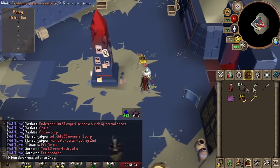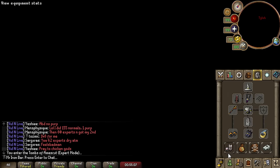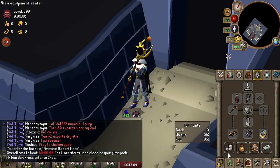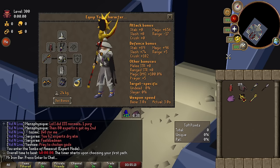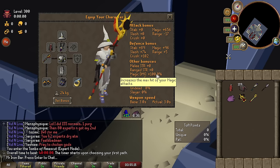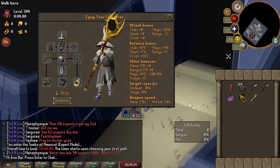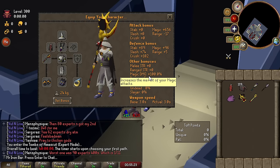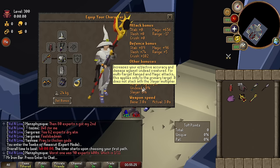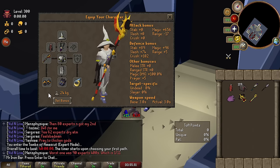Let's go to TOA to show the 4x multiplier — it's 3x outside TOA but 4x inside. Look at this: 656 magic accuracy and 100% magic damage — completely capped. With Shadow the multiplier is capped at 100%, giving double magic damage. It wasn't capped before, but with this ring it is perfectly capped.